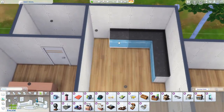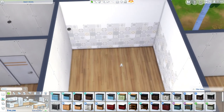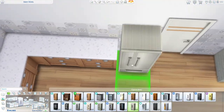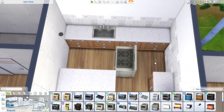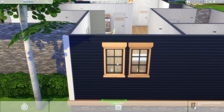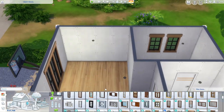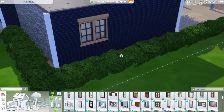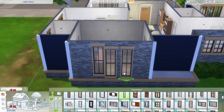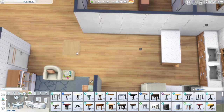One lot is facing the wrong way which is annoying — when I upload it to the gallery it's probably going to show the side of the building. Beside this home I was thinking we could do a park since there will probably be kids on the lot. The BFF household is living right next to their old lot because I was like, they don't need to live in that big lot.